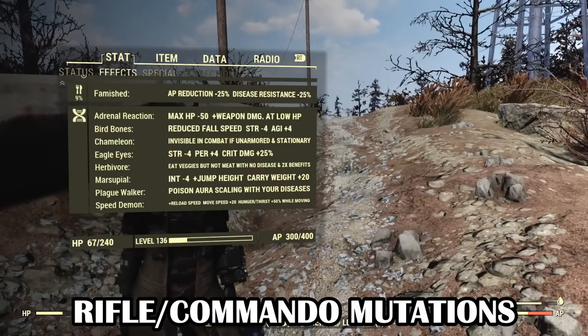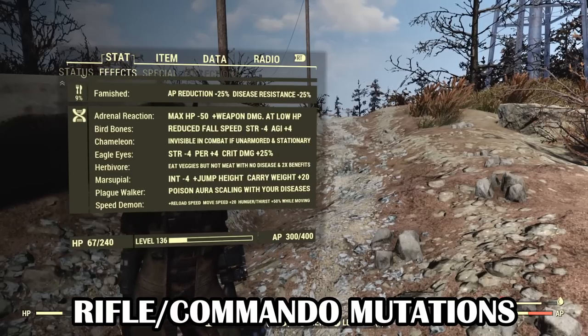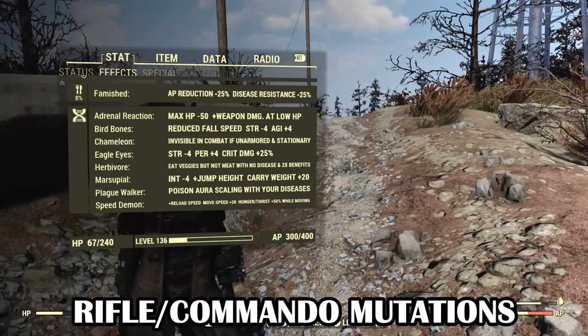With a build focused on Sneak, defense shouldn't matter anyway since you'll never be detected and therefore never need to take damage. This is also the only build where I recommend Herbivore instead of Carnivore, mainly because there are many vegetable consumables that benefit the rifleman playstyle with massive increases to VATS critical hit damage and buffs to perception.